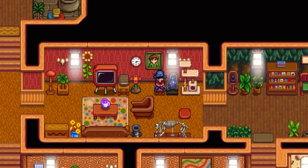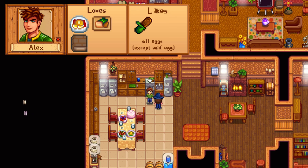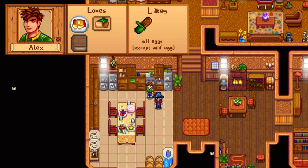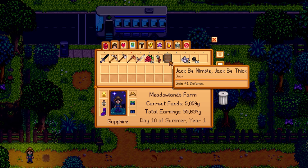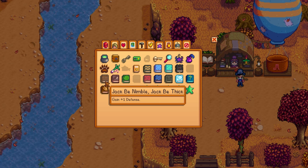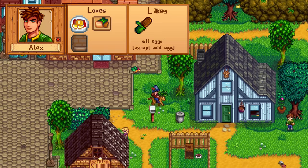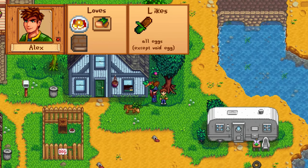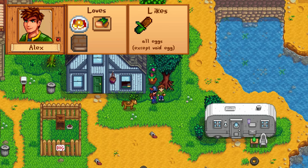Alex is a bit tricky — he only has 3 loved items: the complete breakfast, salmon dinner, and the newly introduced Jack B. Nimble, Jack B. Thicke. The complete breakfast is learned from the Queen of Sauce in year 2, the salmon dinner comes from Gus after 3 hearts, and Jack B. Nimble, Jack B. Thicke can be found at artifact spots or bought from the bookseller starting in year 3. Since Alex works out a lot, he likes all kinds of eggs, even dinosaur and parrot eggs, and the easiest early gift is the field snack. He leaves his house pretty early to play with a squid ball, and during summer he visits the beach and tends to the ice cream stand. His birthday is on Summer 13th.